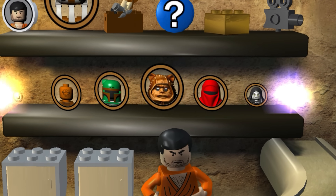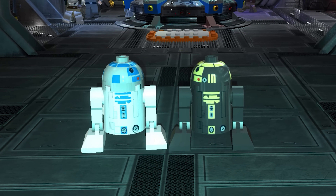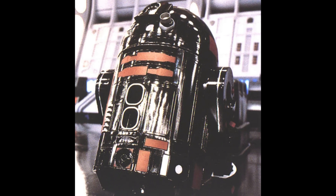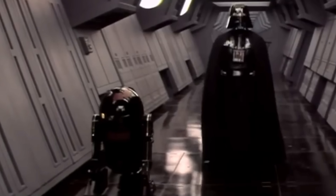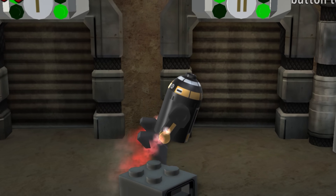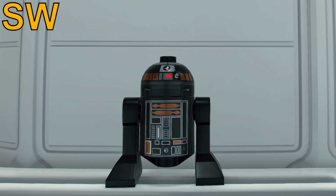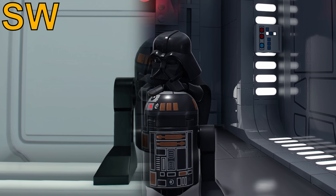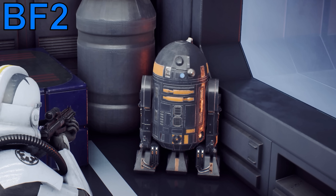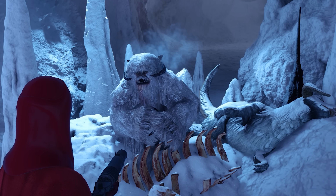The last character you unlock in the Complete Saga is R2-Q5. This isn't the Separatist R3-S6 from the Clone Wars TV show — it's actually from a deleted scene of Episode 6, where you can briefly see it in a hallway with Vader. To unlock this character, you have to complete all story missions in the game. Since then it's appeared in multiple LEGO games and still looks just as cool. R2-Q5 can also be found on the Death Star 2 map in Battlefront 2, just one of many other hidden details scattered around the series.